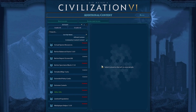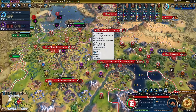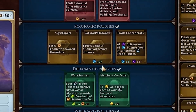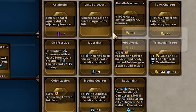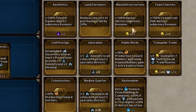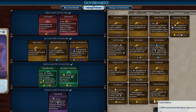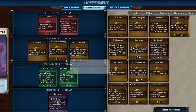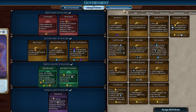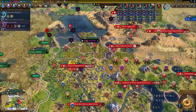Side note: in order to use Extended Policy Cards, you have to have Better Report Screen, because otherwise it will not work. As you can see here, Extended Policy Cards shows you the yields of what you would be getting from each policy card. For example, Naval Infrastructure gives you 100% harbor district adjacency bonuses, and the mod goes ahead and calculates that for you. You could add it all up yourself, but there's no point — it's just wasted time. Extended Policy Cards is really nice and useful for figuring out if something is going to be a worthwhile slot.